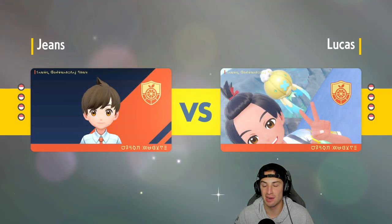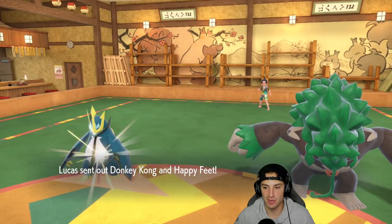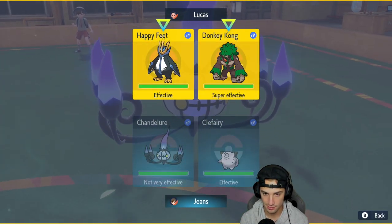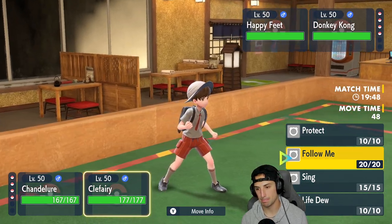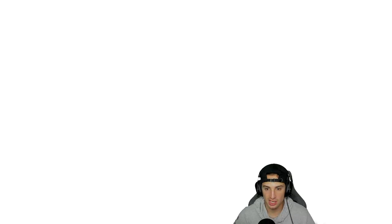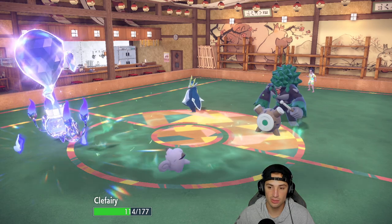They don't lead a fake out user, so from here I think I just go Follow Me with Clefairy and Terastallize Heat Wave with Chandelure — but actually I'll Follow Me just in case to soak the fake out. If they don't fake out, no big deal. Follow Me comes out and they opt not to go for a fake out, which is huge. They go into High Horsepower — Clefairy soaks it. He shows Life Orb and Heat Wave starts cooking, doing some beautiful damage on both sides.